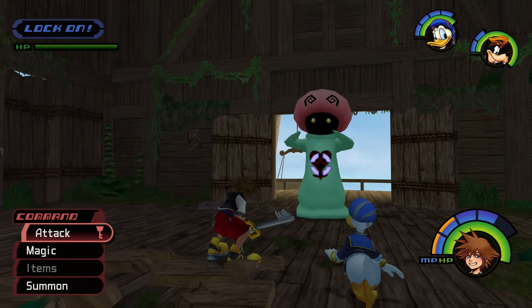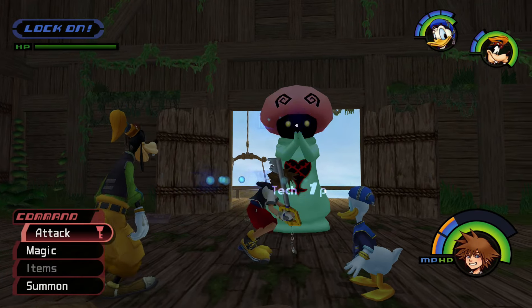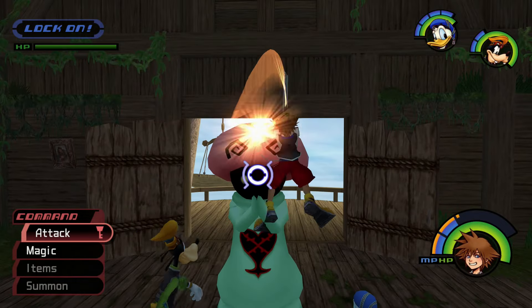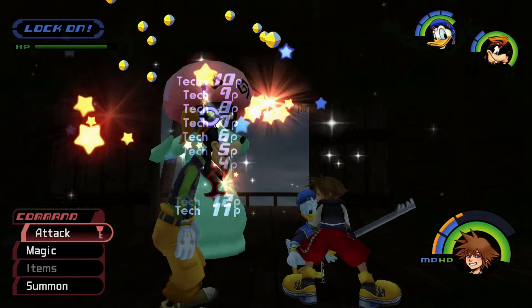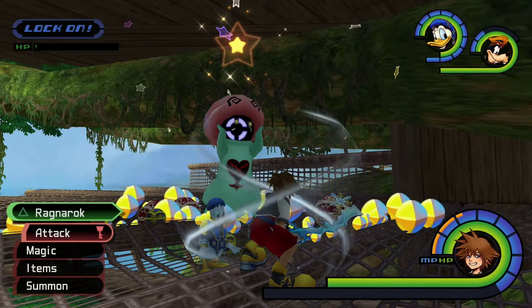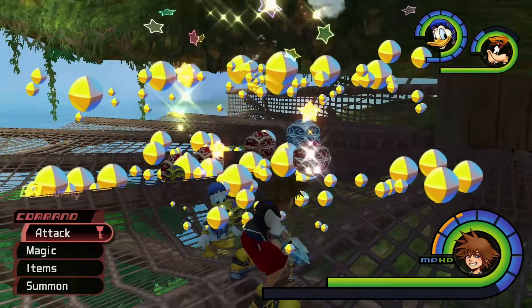With the Pink Agaricus now present, you can cast Stop magic and strike it as many times as possible. The more hits you can land while your Stop magic is active, the better chance you'll have at earning Serenity Power used in Item Synthesis. If you want to reach the maximum 100 hits to acquire the Prime Cap accessory, you'll need to maximize your MP and acquire certain abilities and magic.